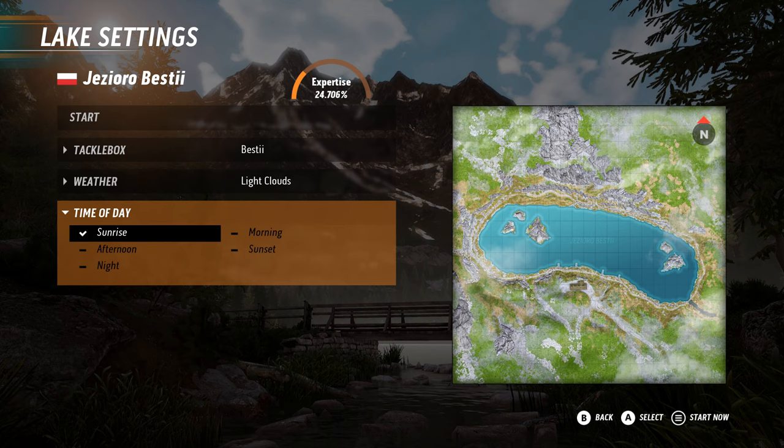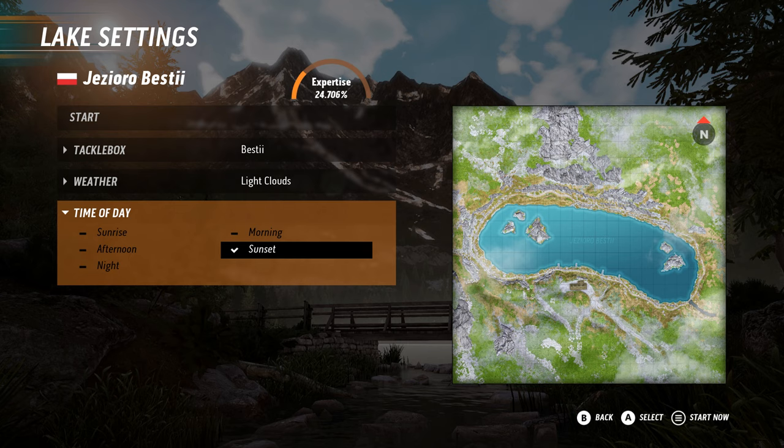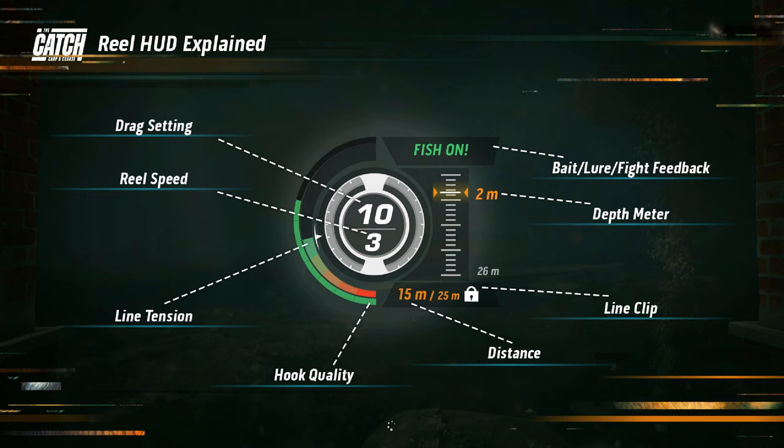So it looks like we've got 17 species of fish in this version, compared to I think it was 13 species of fish in Gisorio Bestie for Fishing Sim World Pro Tour. I'm not too sure, I would have to check on that, but it looks like we've got slightly more fish in this version, so let's go check it out.